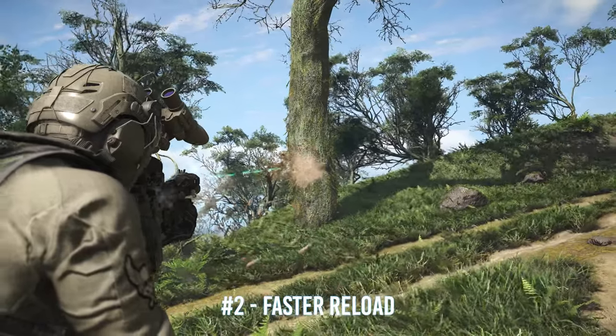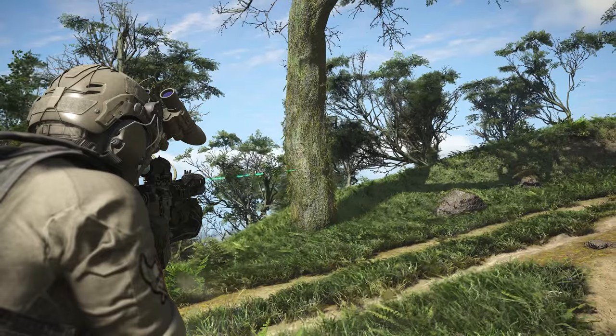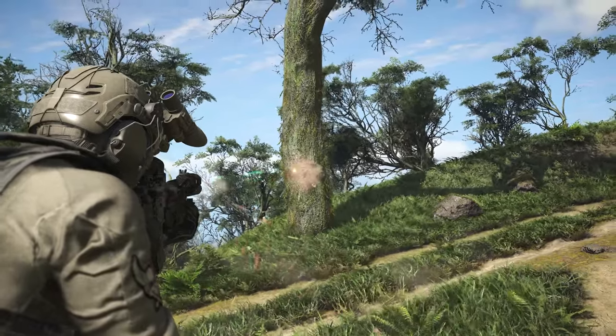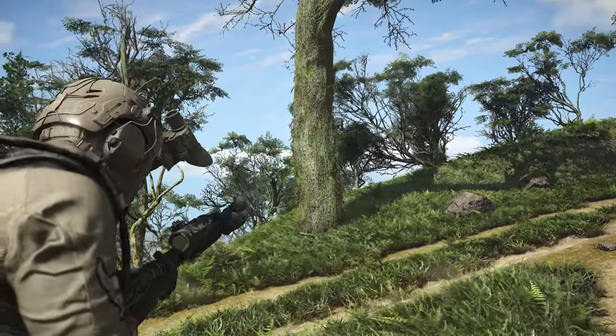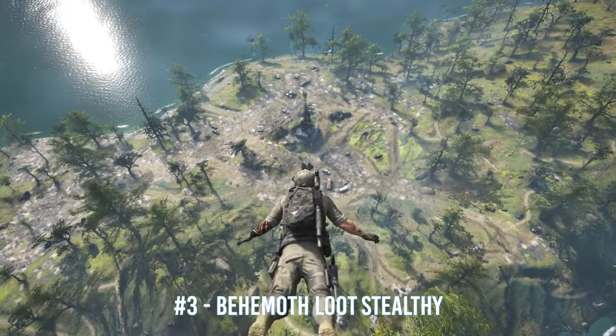There are two ways to reload your weapon in Breakpoint. The normal way is to shoot the weapon dry and then switch the mag. A much faster method is to leave at least one bullet in the chamber — this way you just switch the mag and you're ready to fire again immediately.